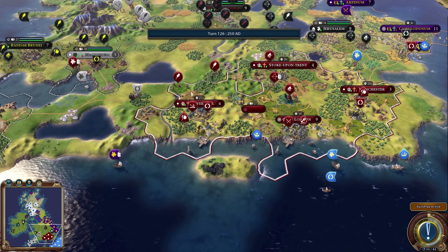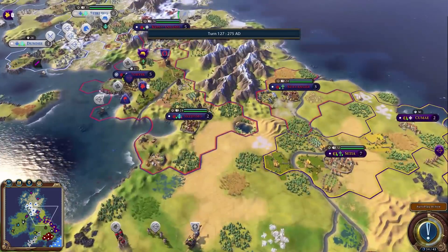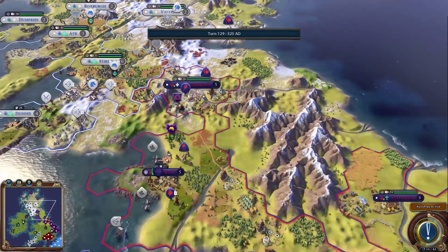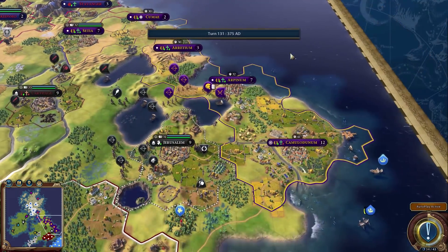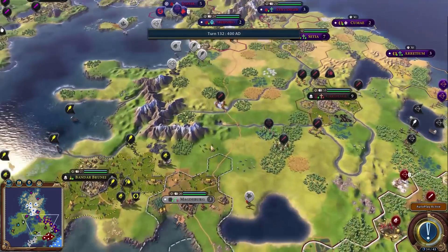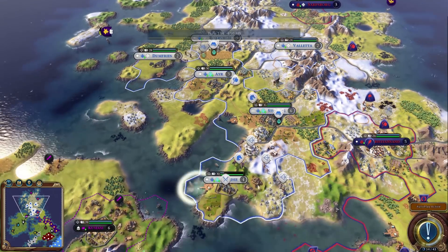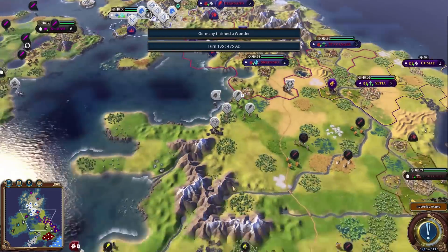England has catapults, heavy chariots, and spearmen — doing pretty well militarily. Germany is really weak right now. Norway is starting to get trapped without much room left to grow because Rome has been settling so aggressively, and Rome's cities are absolutely gigantic — they have four of the largest cities on the map. Norway needs to expand south or they have no chance. Germany might be declaring war on Norway soon.